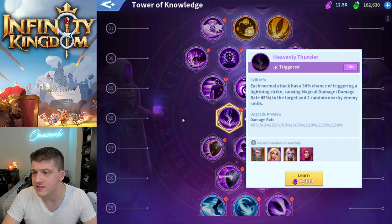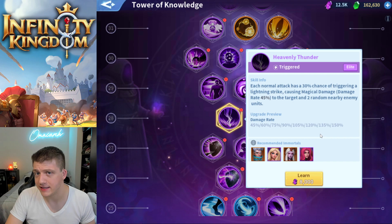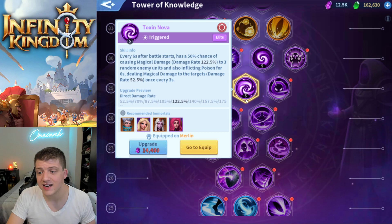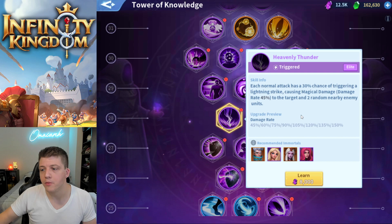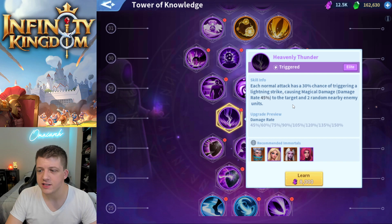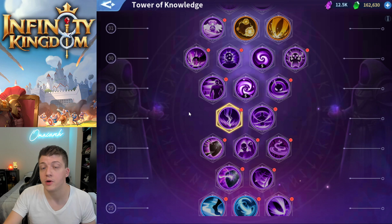These are very, very similar skills and very powerful for Merlin, capitalizing on dealing even more AOE magical damage. Also consider Heavenly Thunder for mid game. I haven't seen this used as much with Merlin, but if you have a high attack speed for Merlin, I think this is underrated. Every normal attack has a 30% chance - I know that's lower than 50%, but this is every normal attack versus every six seconds - so the chances of triggering are more frequent. If you guys are using it, let me know in the comments how it's going.